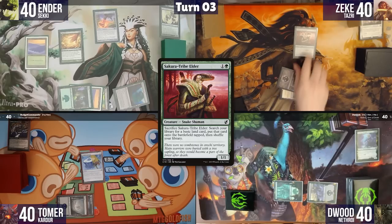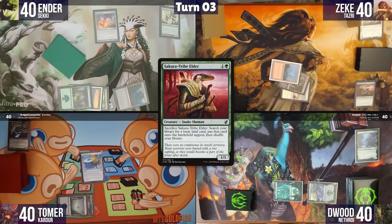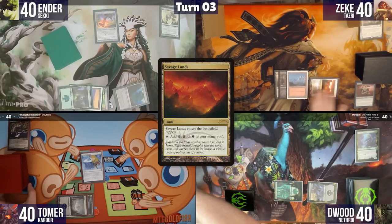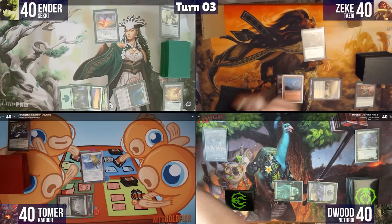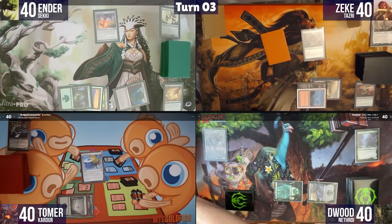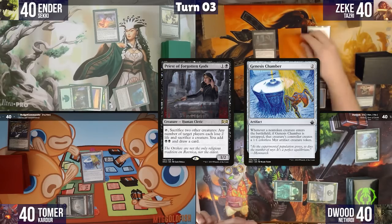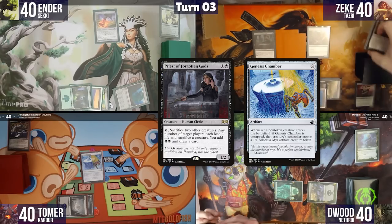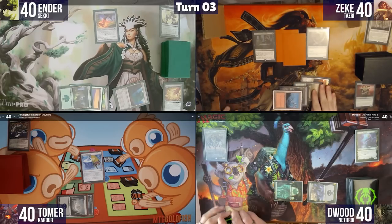At the end of Ian's turn, Zeke sacrifices Sakura Tribe Elder to get a Mountain tapped, plays Savage Lands, then casts Land of War Elf and gets a Myr token. He then casts Priest of the Forgotten Gods, giving him a second Myr. The table notes how Genesis Chamber is generating blockers for opponents.